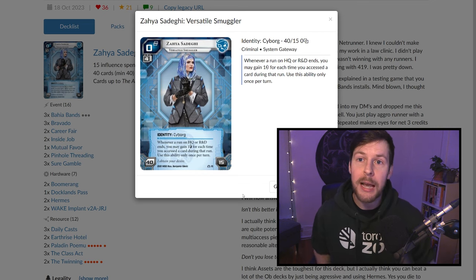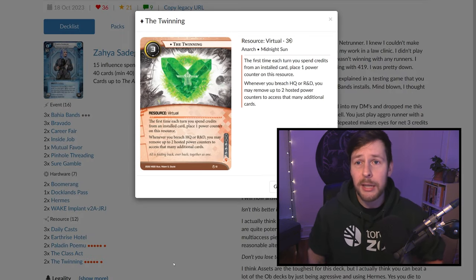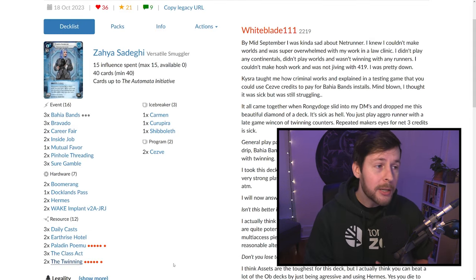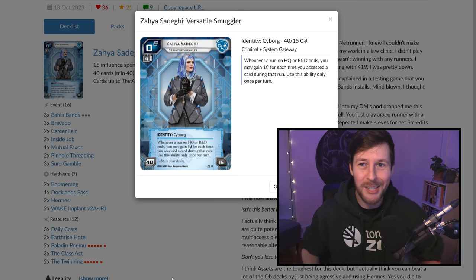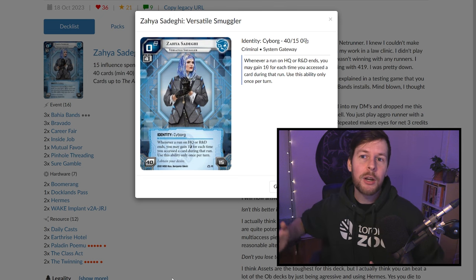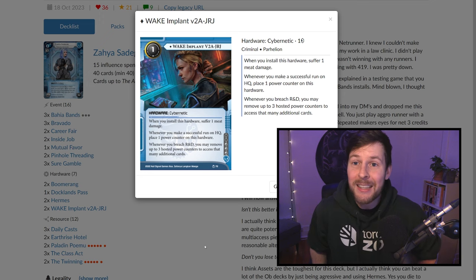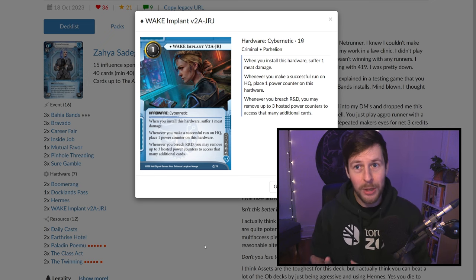The deck has a lot of multi-access we want to set up through the mid into late game. Eventually when we're running R&D or HQ and seeing three to sometimes six cards, we get up to six credits from Zaya's ability. Our game plan: in the early game we're as aggressive as possible, face-checking into ice — running without breakers to force the corporation to rez their ice so we see what it is and force them to spend money. Then in the mid game we do haymaker runs to access potentially three to six cards.